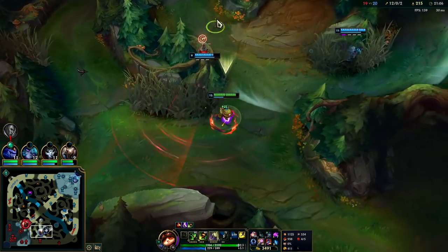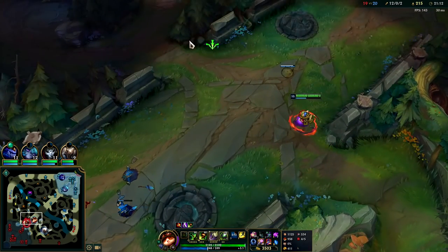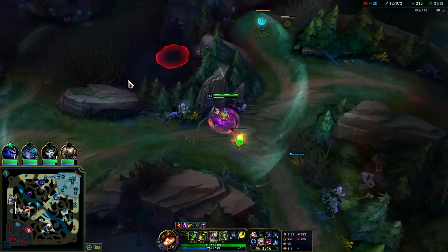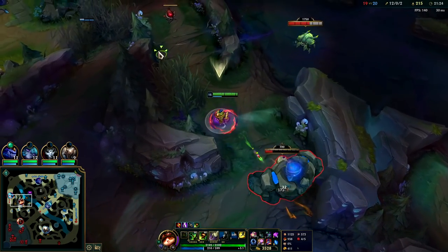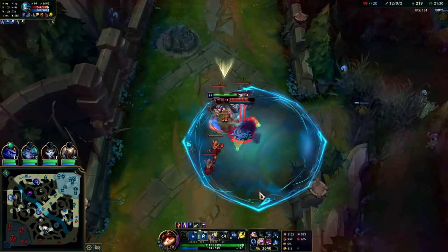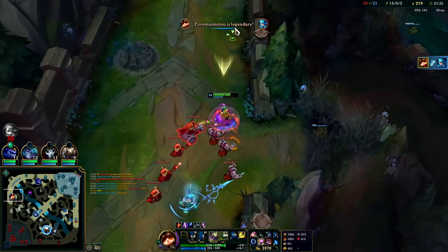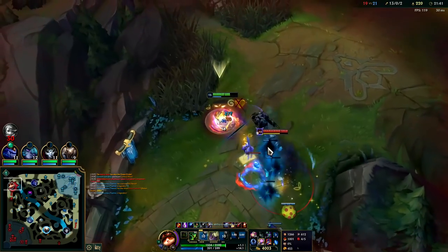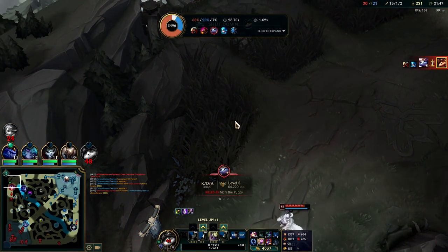Blue buff is up — I need to go get that right now. Blue buff is so good on Teemo. They see me — they all see me. I gotta pull out. Hey — auto, I got my Q on her, she's dead. I gotta keep moving though, the enemies are grouping up where I am. He just straight up auto'd me to death even though I had him blinded — Yumi is so cracked man.